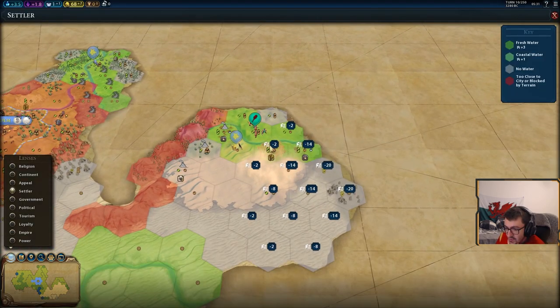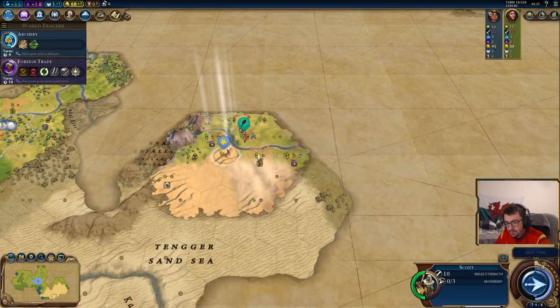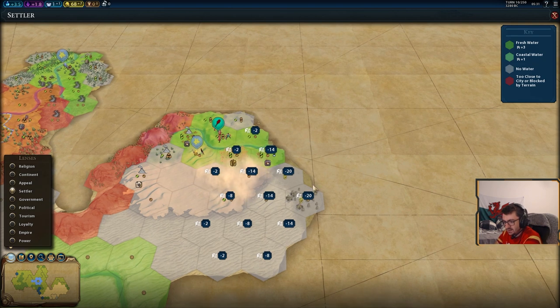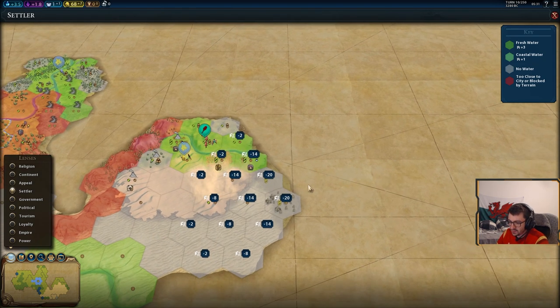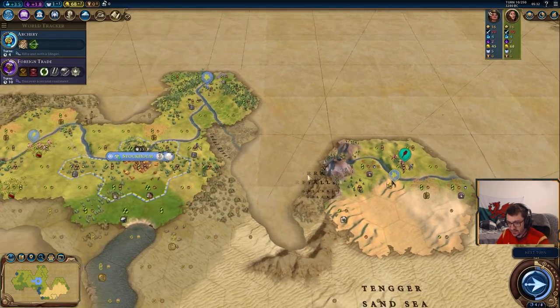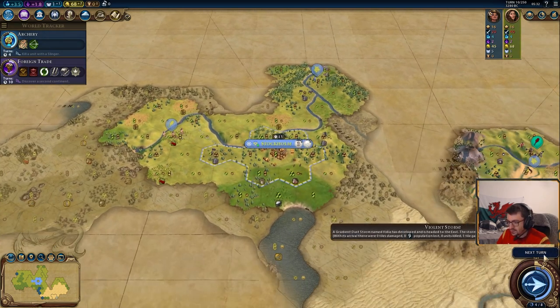Also, when you're using the settler lens, you can see these loyalty numbers. The maximum is going to be minus 20, so you can kind of guess where the city of that loyalty is coming from. We can kind of guess that Indonesia's got a city around here because of these minus 20s.